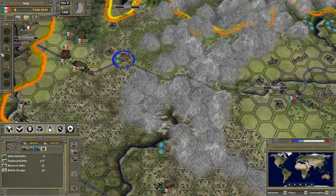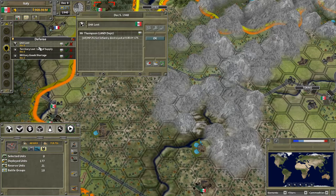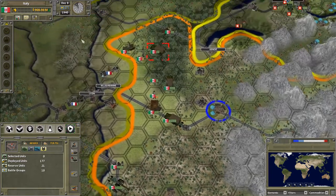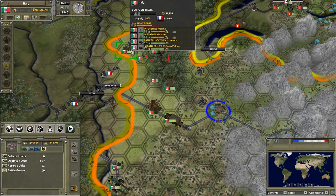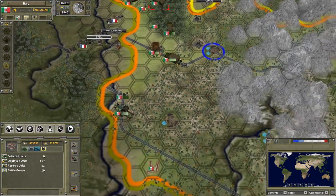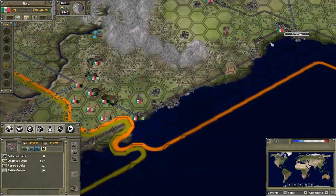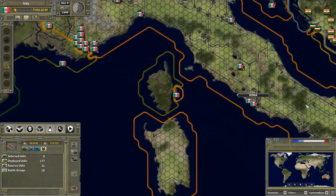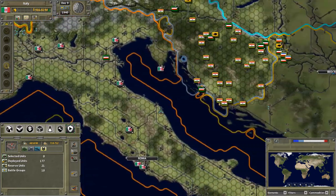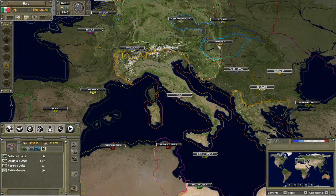Speaking of the infantry, let's send you up north. Yeah, we lost one infantry. A couple of infantry are in bad shape and need to be repaired, but for the most part that assault went quite decently. The Germans are now doing a decent job in Yugoslavia — let's actually have a look.